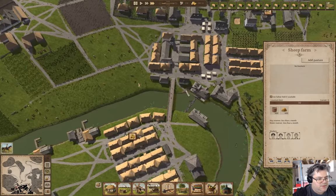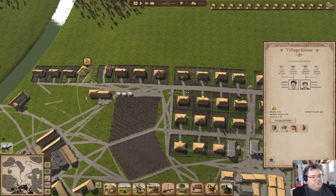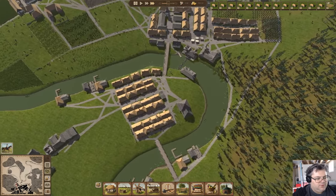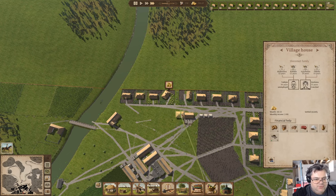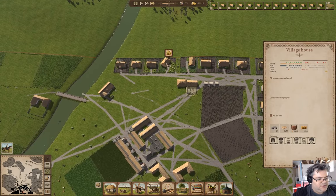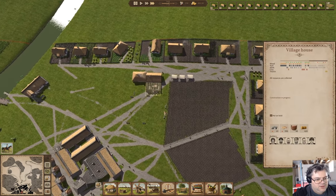We got people that are out of money - why? They just got married. Let's give them financial help. We've got no housing settled recently - settled a month ago. Here we've got a house that's going to come online soon. Let's give them a little financial help and be done with it.